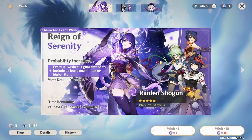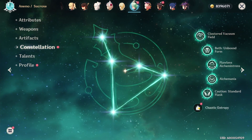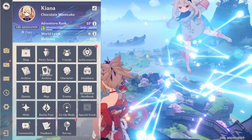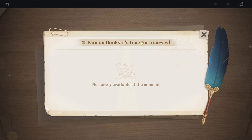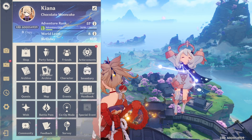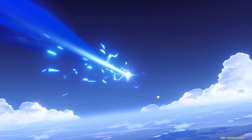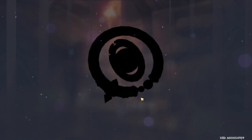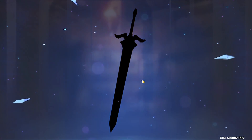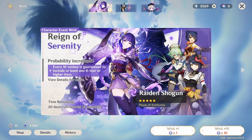Oh, it's Qiqi — I already have you at C6, but that's okay. Wait, is that actually C6? I just saw something new in the menu. Yeah, confirmed C6. There's a survey option in the menu — no surveys available though. That's how they can remove the whole mail system for sending things. That was 30, this is 40. Another Sara or someone else? Fischl, yes! Lance — okay, no Sara. I already got C1 Sara and C6 Qiqi. That's 50.